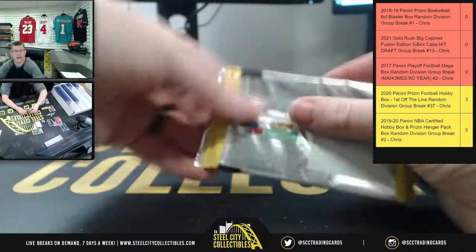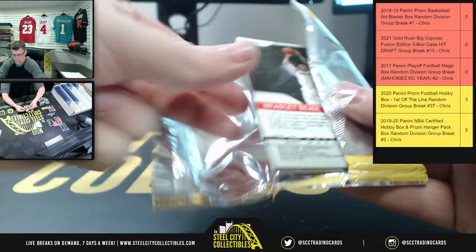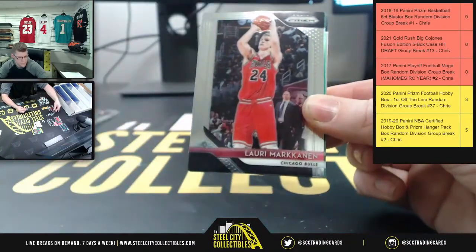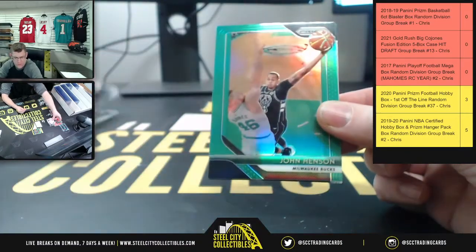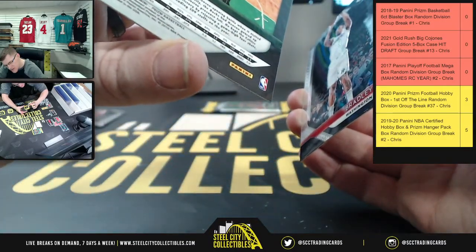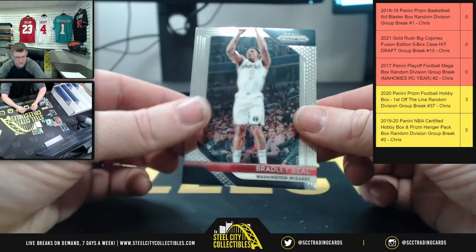Two more packs. You start off with Kent for the Hawks, then Laurie Mark Cannon for the Bulls, and John Henson for Milwaukee — and that's the green, because it's not numbered out of 25. Milwaukee, Central. And then Bradley Beal for the Wizards.